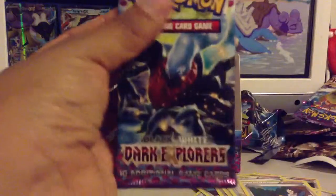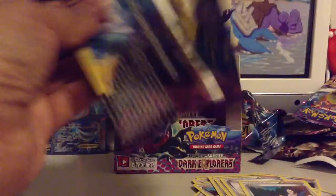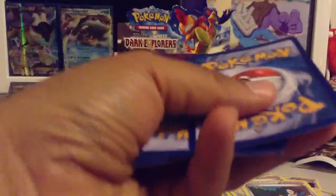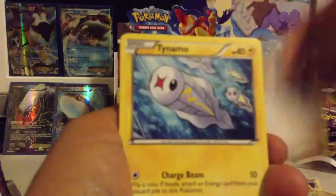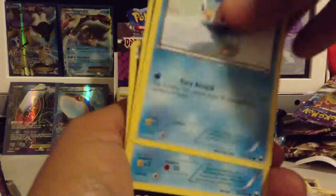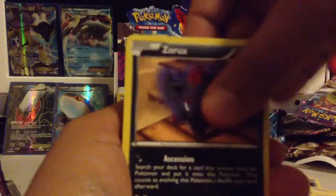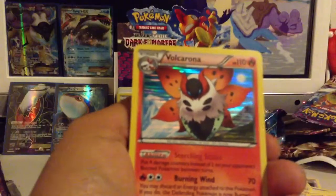Very last pack of Dark Explorers. Crocorak, Crustle, Juniper, Tynemo, Carablast, Piplup, Ducklet, Zorua. Random Receiver Reverse and a Volcarona is my Rare.